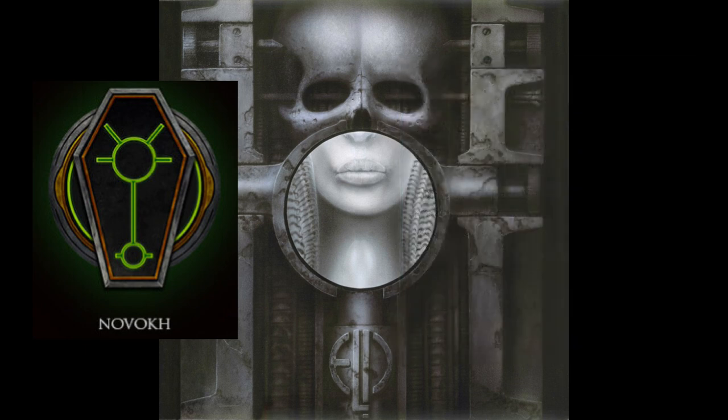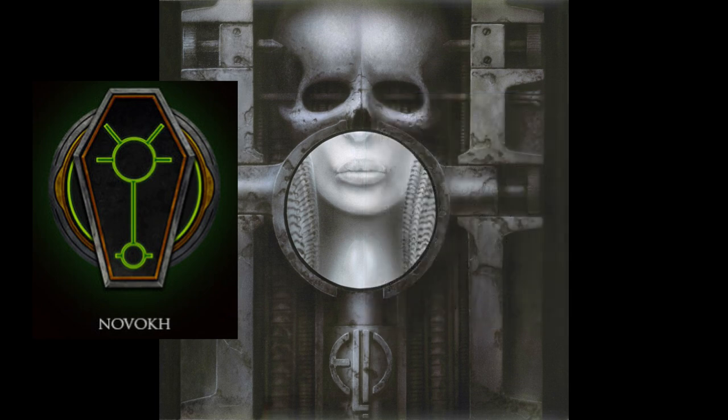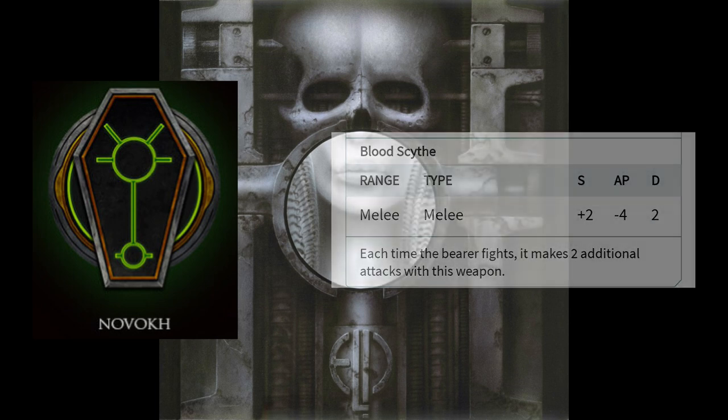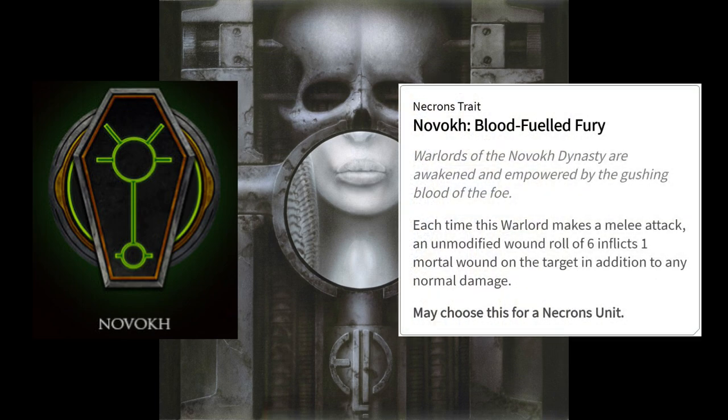The Novokh stratagem Blood Rites costs one command point and allows you to pick a Novokh unit in the fight phase and increase their attack characteristic by one. The dynasty-specific relic, the Blood Scythe, replaces a void scythe or a war scythe and has the same profile as a war scythe, but lets you make two additional attacks when you fight with the weapon. Blood-Fuelled Fury is the Novokh warlord trait and allows your unmodified wound rolls of six to inflict an additional mortal wound on top of your normal damage.